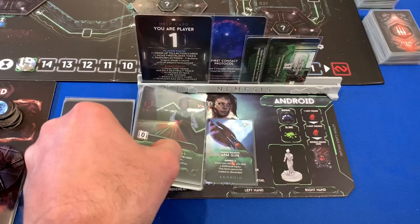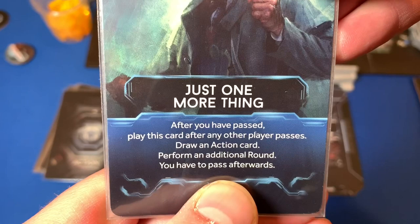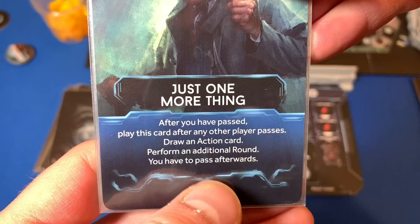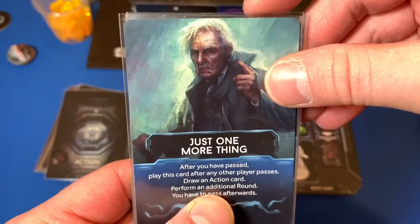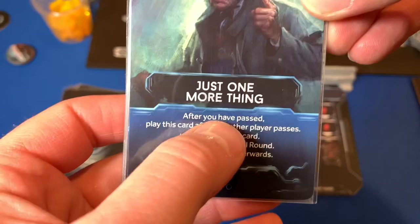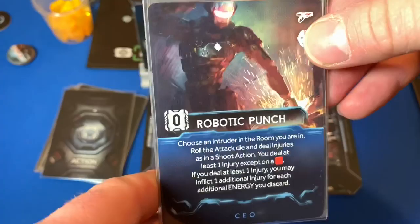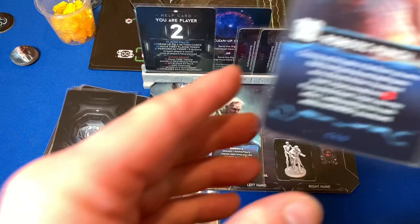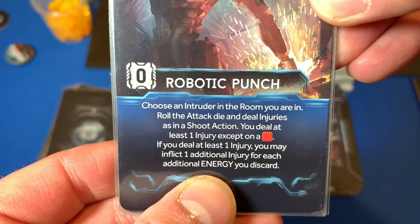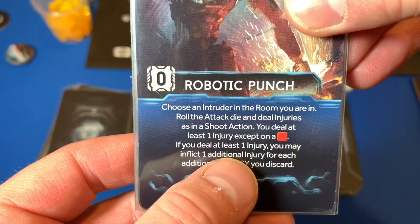Now let's look at the CEO. He's also going to grab five cards. He has Just One More Thing — after you have passed, play this card, and if any other player passes, draw an action card and perform an additional round, after which you have to pass. So this gives him one more action after it looks like everybody else has passed. He also has Interruption — same as her card — and Robotic Punch, which is a new one from his robot companion. It costs the robot one energy cube to play, costs zero extra cards. Choose an intruder in the room, roll the attack die and deal injuries; you deal at least one injury except on a blank, and may inflict one additional injury for each additional energy you discard.